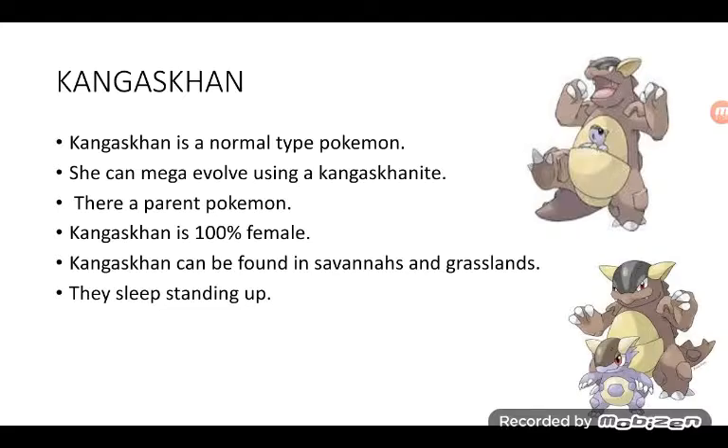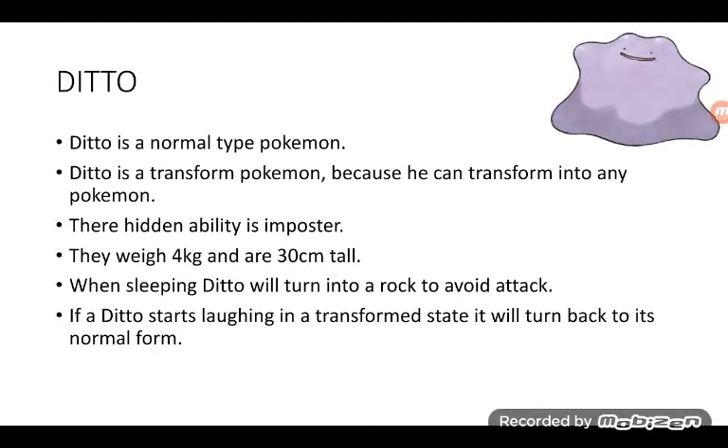Kangaskhan is a Normal type Pokémon. She can Mega Evolve using a Kangaskhanite. Kangaskhan is a hundred percent female. Kangaskhan can be found in savannahs and grasslands — they sleep standing up. Normal Kangaskhan is the top one, Mega Kangaskhan is the bottom one. With Mega Kangaskhan, the only thing that changes is that the baby in its pouch is now out by itself.